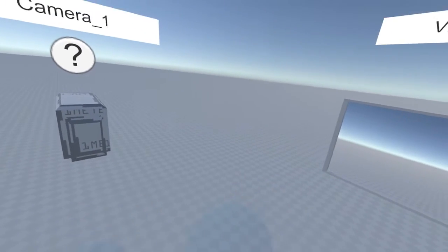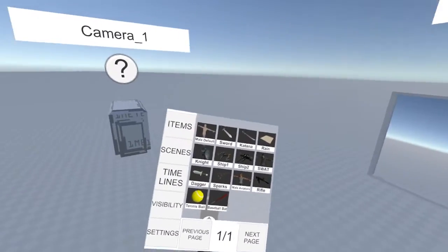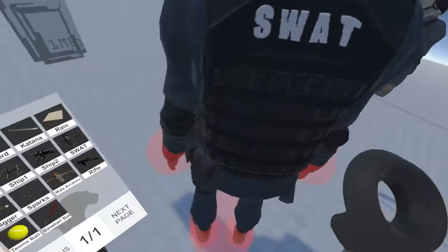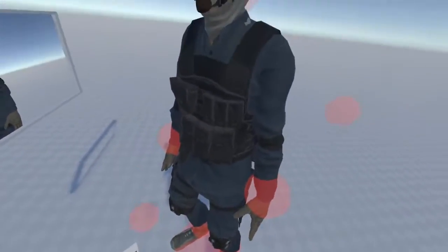For this second tutorial, we're going to look at character animation. Let's create a character. Open the menu, UI select, and let's create this SWAT character. This is a full-size SWAT character, and he's nicely textured.